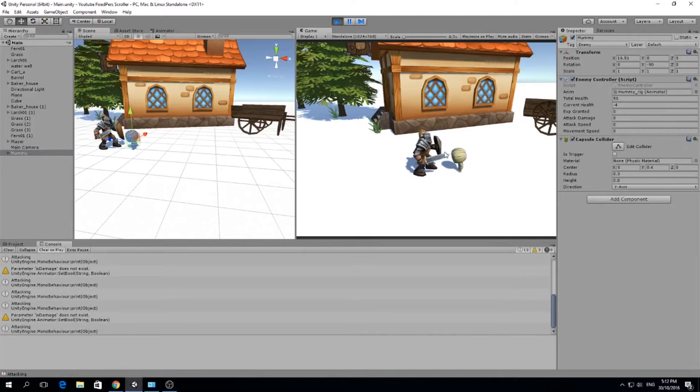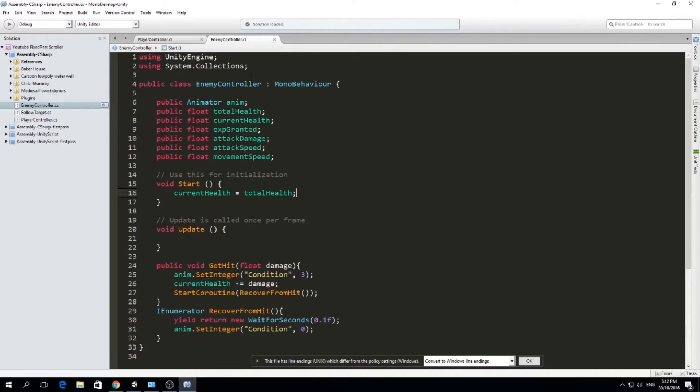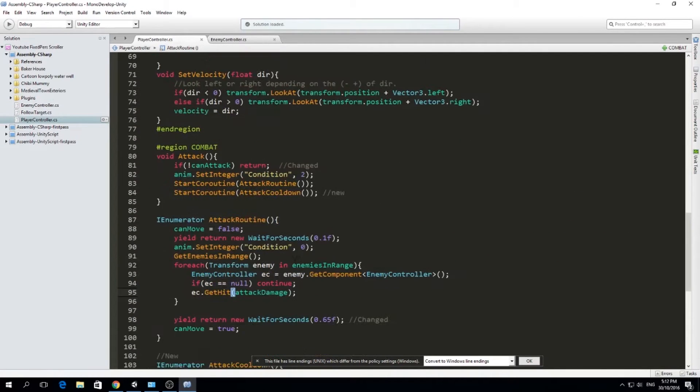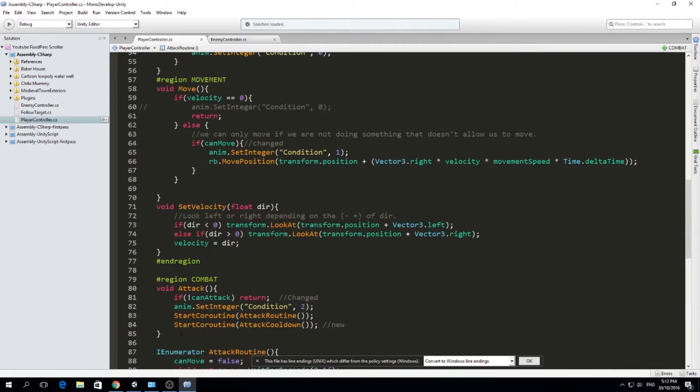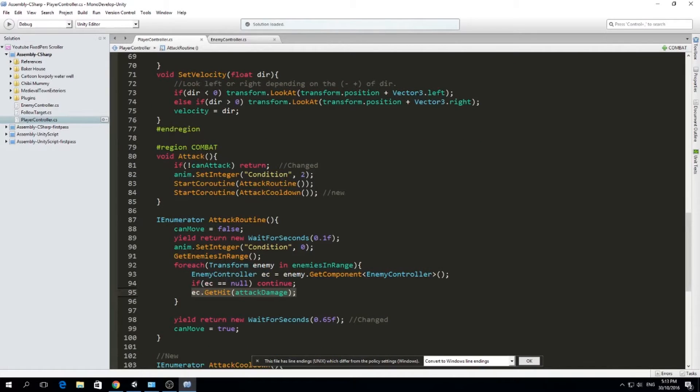Every time we attack it, so we're going to fix that right now. The problem is not in our enemy controller - it lies in our player. We are adding the enemy into our enemies-in-range list every time we attack it, but we are not removing it from that list. So on the next attack, our for-each loop is going to find it twice, making the enemy get hit twice.